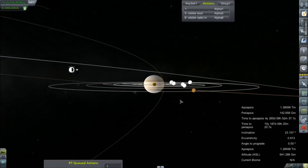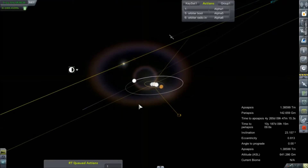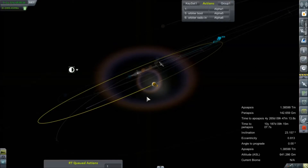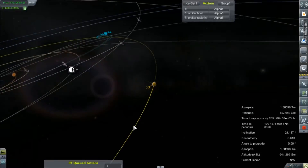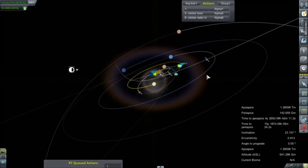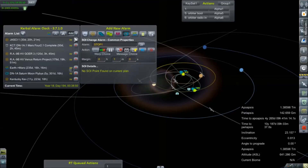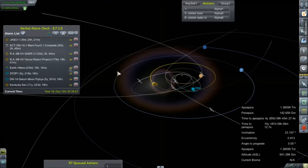The objective here is to come in polar. That looks pretty good. So we're either going to impact with Saturn or we're going to miss it by several million kilometers. I'm sure the margin of error is just that great. So now we just need to set our alarm for an SOI change. Got it. It's about five years, 219 days.